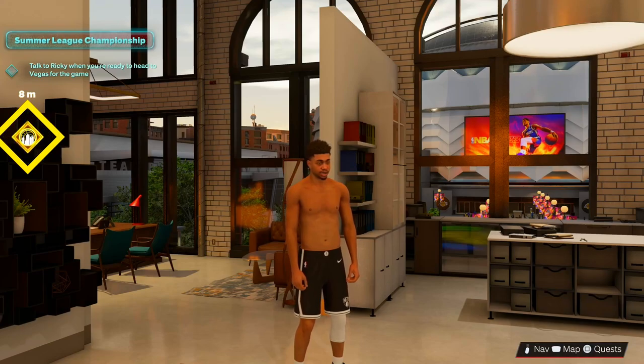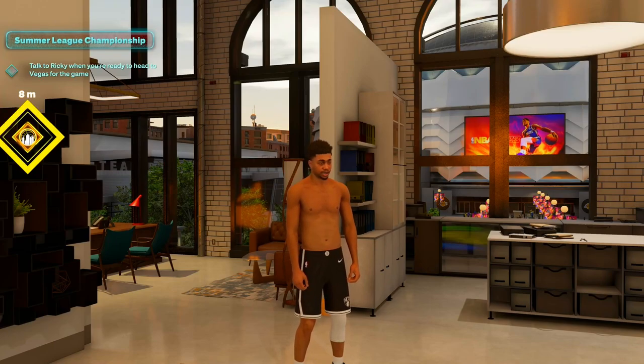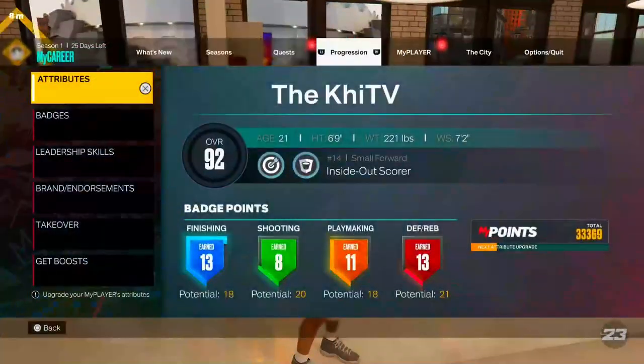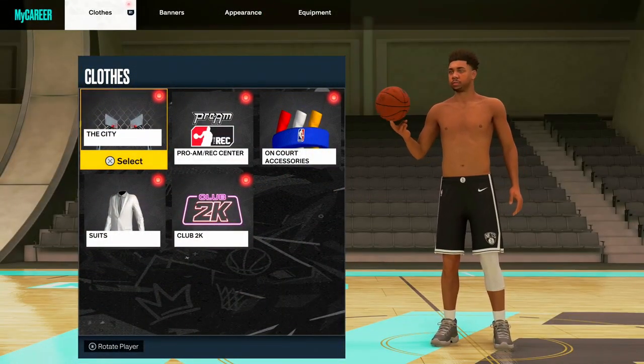As you can see, I already have my shirt off. This is telling me to head to Vegas for our Summer League game — this is my Rebirth build, so I've already done the Rebirth Challenge. I'm starting from the beginning of the MyCareer storyline with this build, but as you can see, we'll go ahead and head on over to our appearance. Once you unlock the ability to take your shirt off, you will have it here.